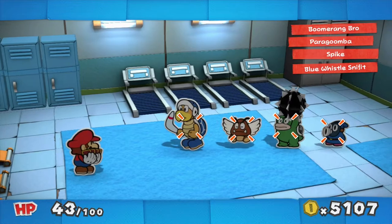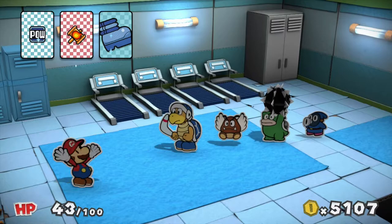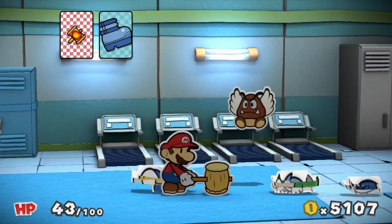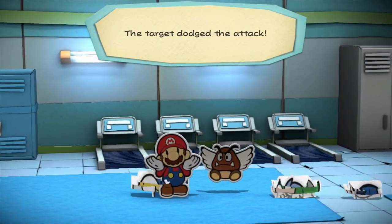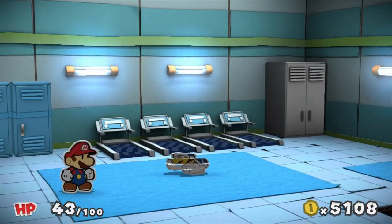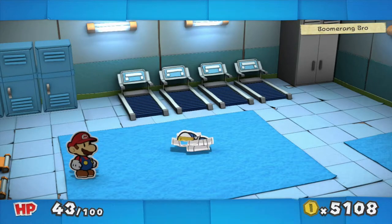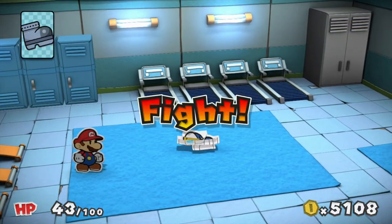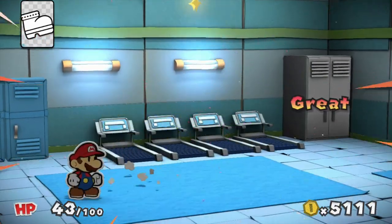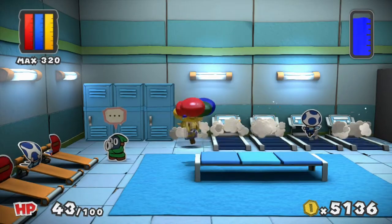Here is my plan. I'm gonna use a POW — because I have four of them, I have a lot of POWs. He only got the first strike. I feel so dumb. Of course the POW's not going to affect the Paragoomba. Well at least the Boomerang Bro is not going to harm us. A big Iron Jump might just finish him off. Bam bam bam — perfect bonus! Took multiple turns but I still got it.